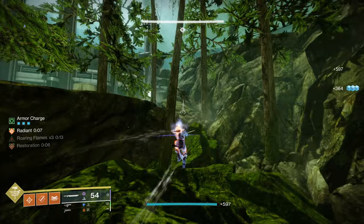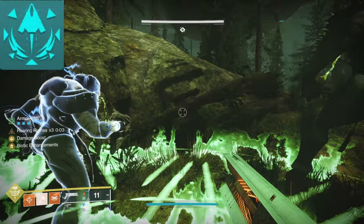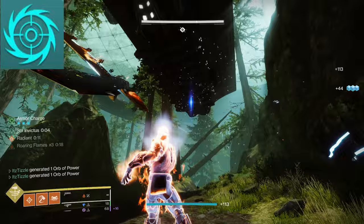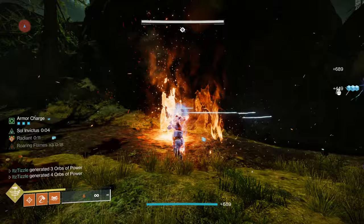The reason I want to make an updated guide is to give you little tips and loadout suggestions for getting it done. This season we have an extremely strong artifact that makes it easier than ever before. That is mainly due to Solo Operative which buffs all our damage by 15% when we're solo. Flint Striker is also amazing because we can have Radiant even on non-solar subclasses, and lastly we have Revitalizing Blast to apply a 15% weaken to a boss with our solar abilities.